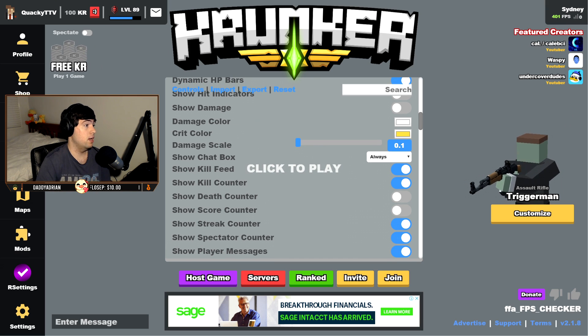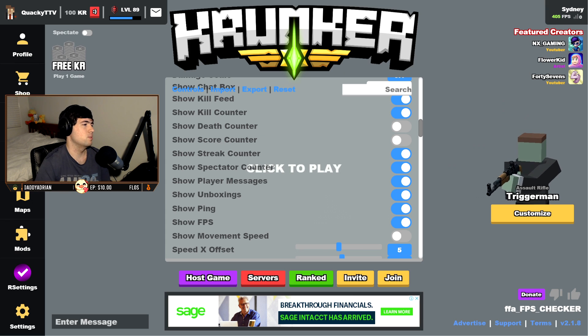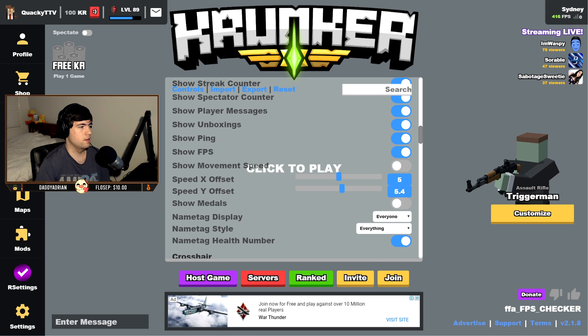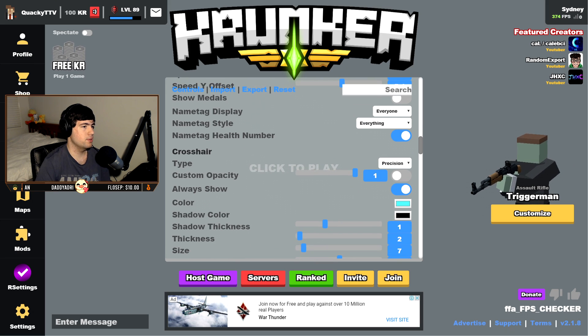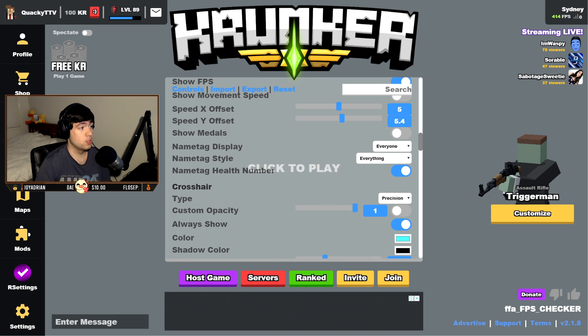Show hit indicators I leave off for performance, as well as show damage — it can get quite annoying seeing a bunch of numbers flying around the screen when dealing damage. Show chat box I leave on always — it's nice to see everyone's chat. Show kill feed on, kill counter on. Death counter I don't really like to show. Streak counter on, spectator count on, unboxings on, show ping on, show FPS on so I can see if I'm getting any FPS dips. Show movement speed I leave off — it's just a slight performance gain and gets a little annoying.